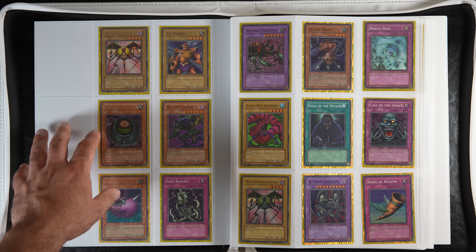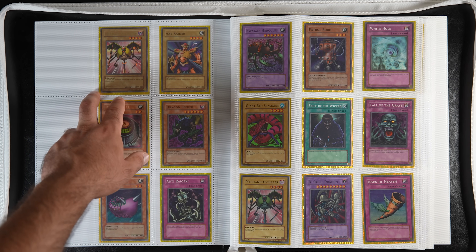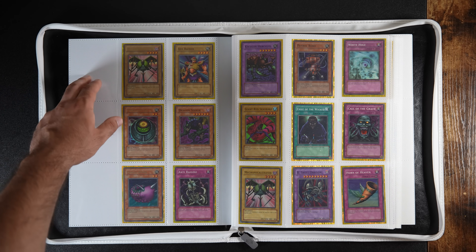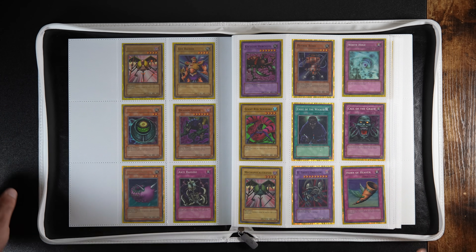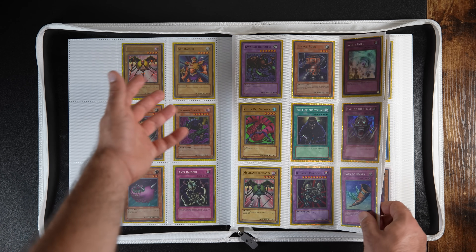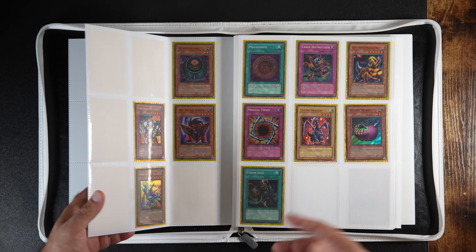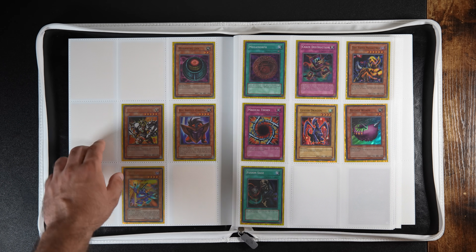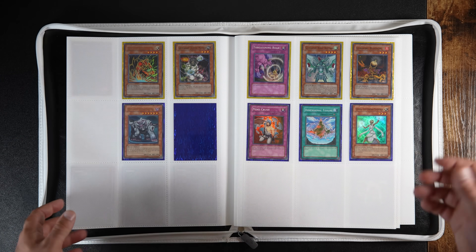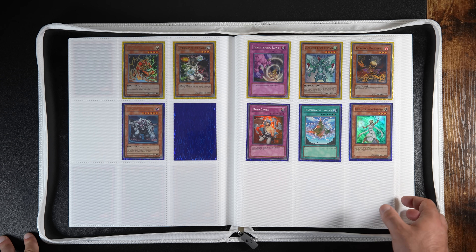Maybe I can go into another 12-pocket binder where it would be like: here's the wrapper in one column, and then two free columns I don't know what to use for. Because TP has five cards, so you can put the card here; TU has two, so on and so forth. I don't know — let me know your thoughts in the comments.